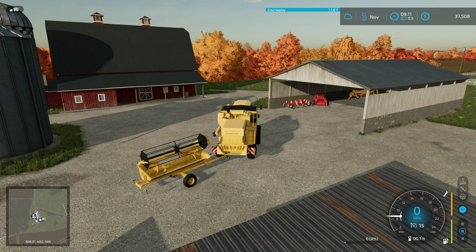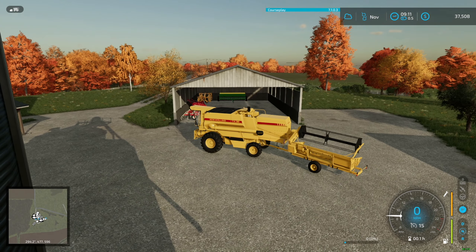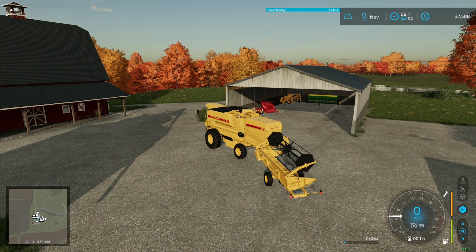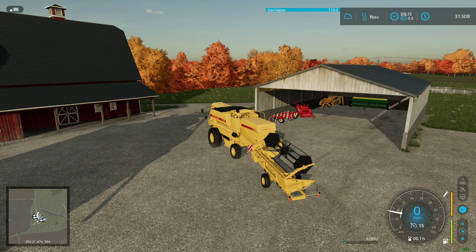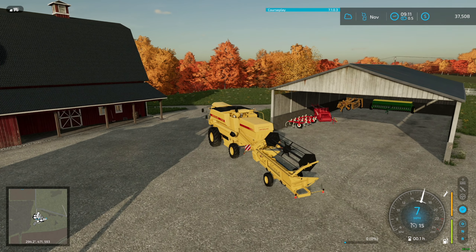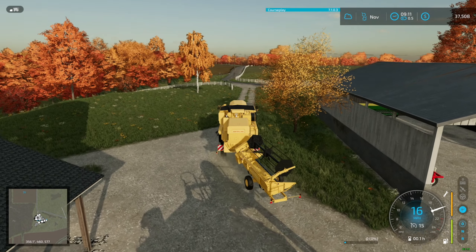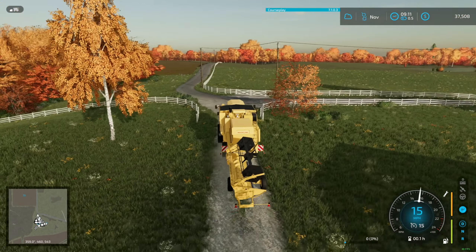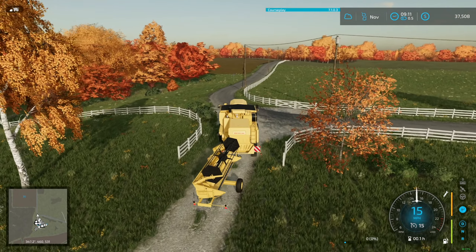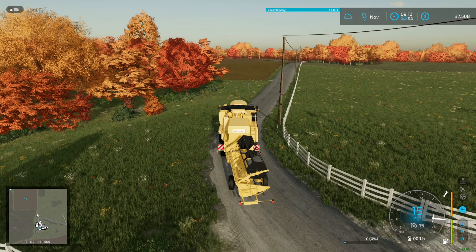You'll notice I have stuff that doesn't look like what anybody has when they start a map — I understand that — but I'll do my best to explain what I have and show you the different categories and stuff. This is obviously a combine, and we have a field up yonder here of soybeans that is ready to be harvested.